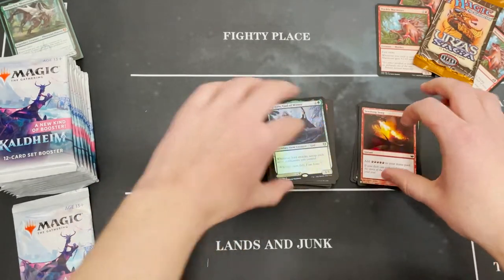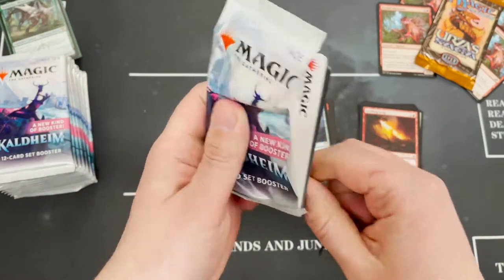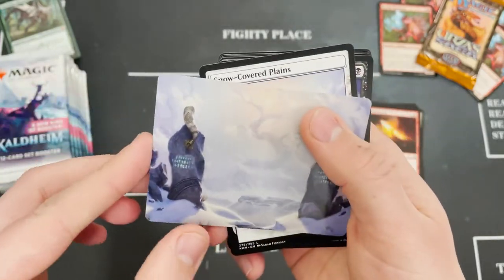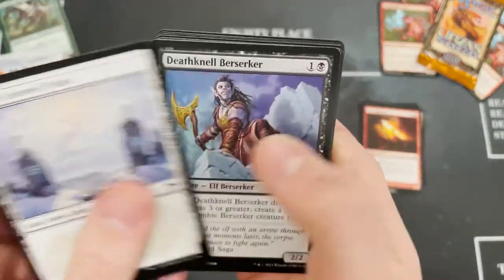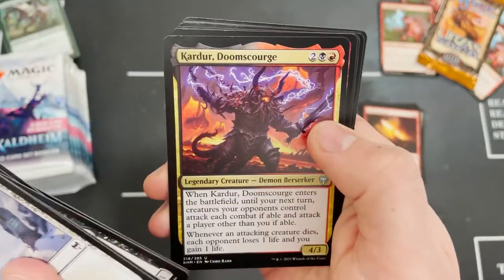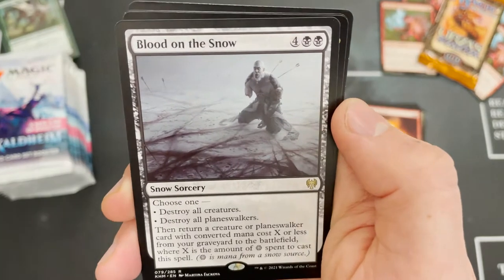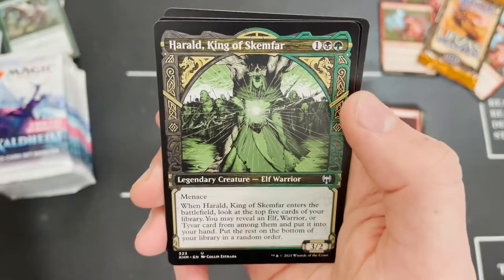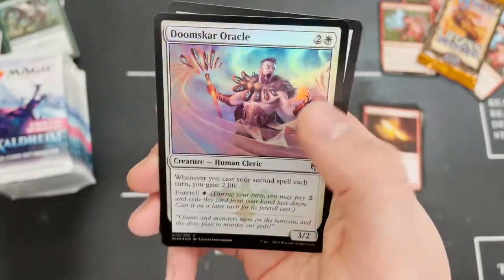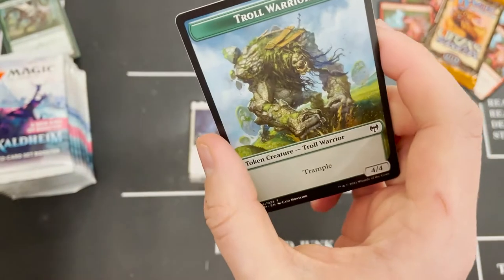That was a hell of a pack! Going to the last in the second block — what are we gonna get? Some black and green Golgari goodness. Doomskar Titan, Blood on the Snow for the rare. Next one we've got Harald again. Doomskar Oracle foil and not another list, just a Troll Warrior.